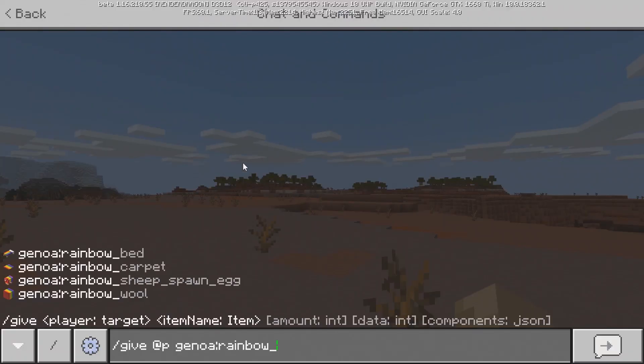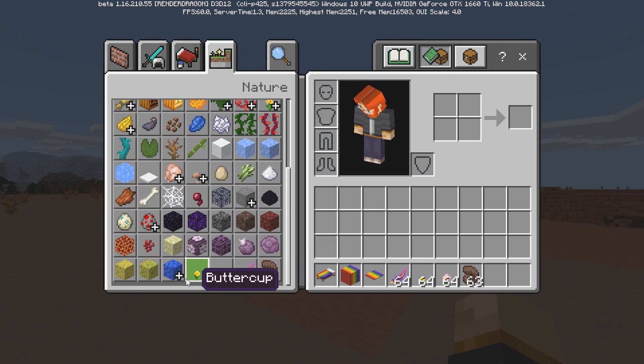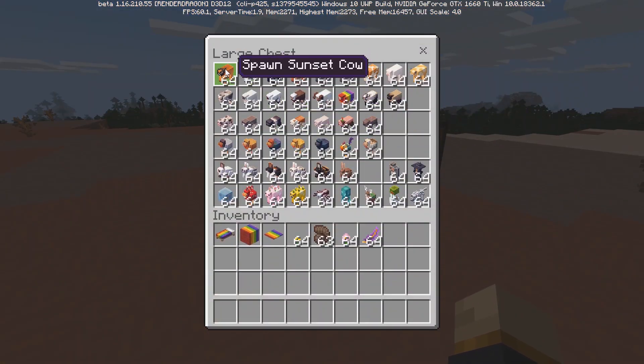For the blocks you have to use a command to get them, but for the items if you look inside the nature section and scroll all the way down, there are all four of our items. With that, let's go ahead and start taking a look at all the different mobs inside the add-on.